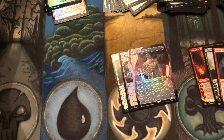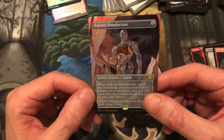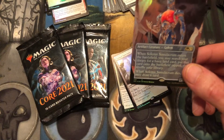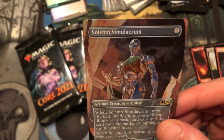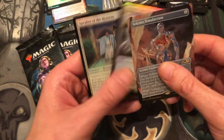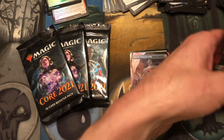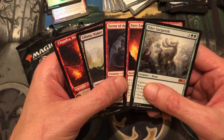Alright, that is it! We're going to use Solemn Simulacrum as our keyword for the giveaway — the draft set of three Core 2021 booster packs. If you want them, just type 'Solemn Simulacrum' somewhere in the comments and you'll be in the running. So what did we get? We got three foil rares out of the box — one of them being a box topper — five mythics, and two planeswalkers. Not too terrible, not bad at all, I am happy with this!